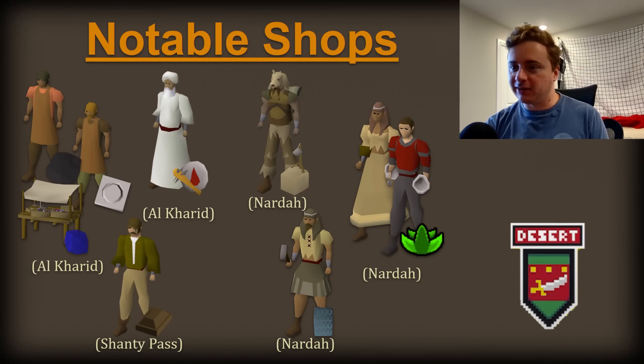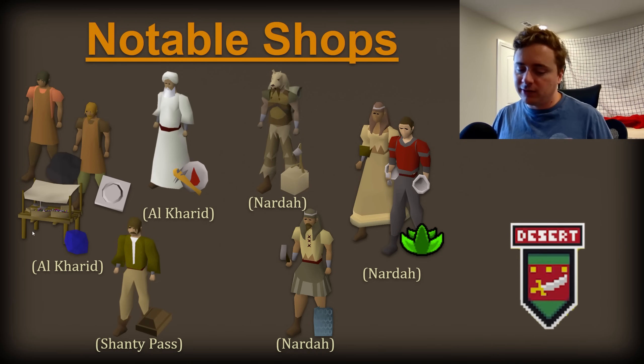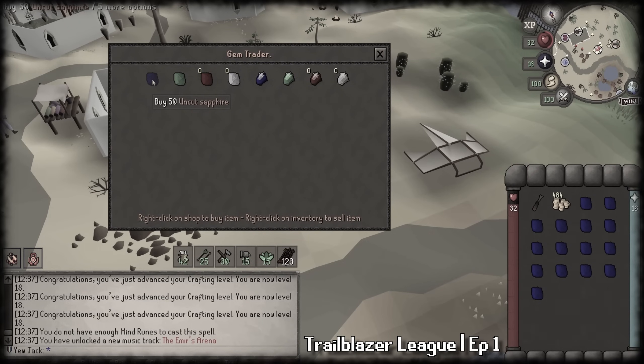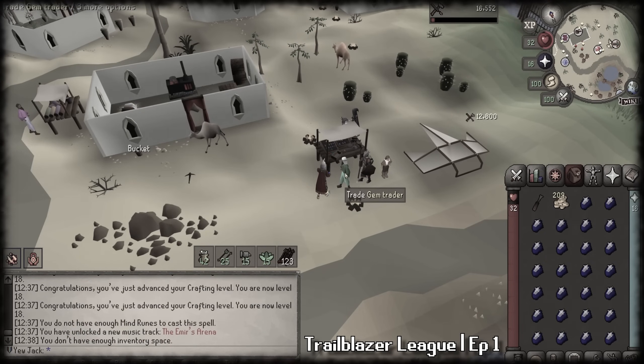What does the desert have to offer us? In the early game, you're going to start picking up some shops in Al Kharid, and actually even into the later game. Something that was super good last year was the gem stalls, because one of the changes that came to Leagues was making the shop stock essentially infinite. So there was a meta that developed around the Al Kharid gem stall for people just working their way up to 99 crafting.